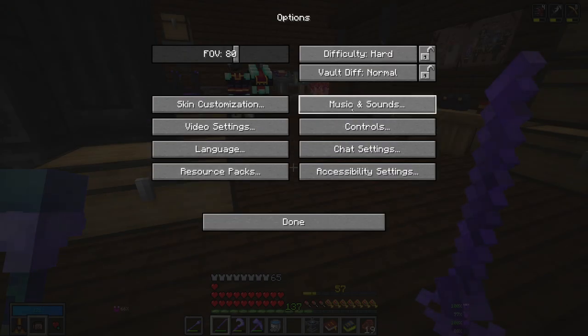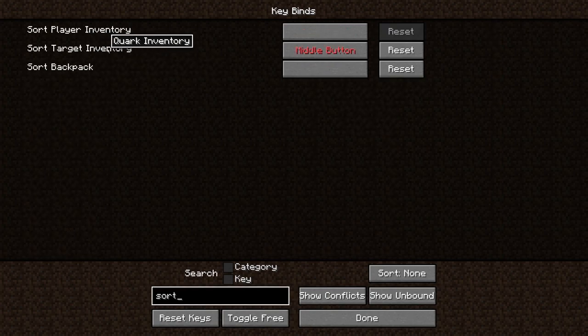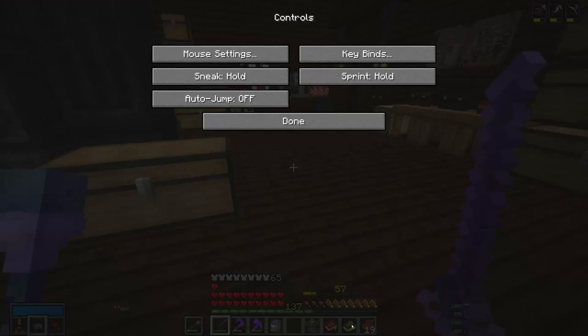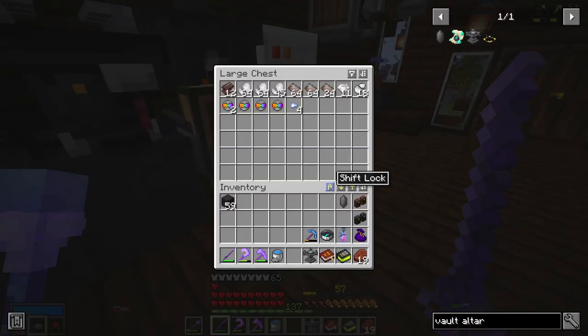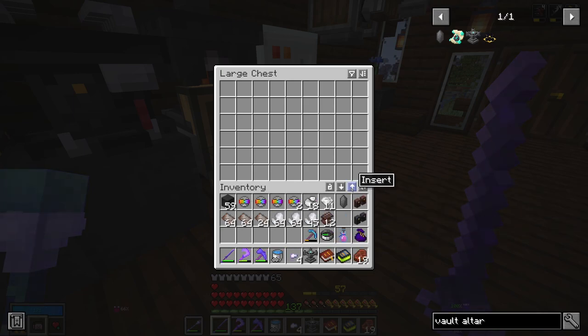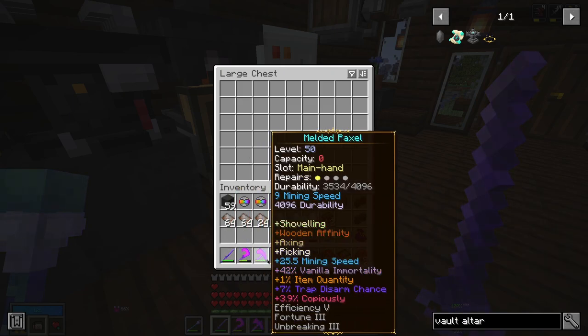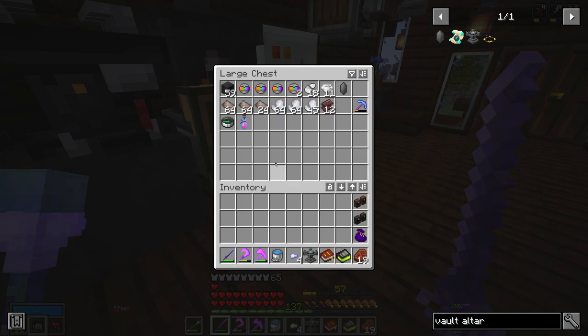Another useful thing to know is that if you go to Options, Controls, Key Binds and search for 'sort', you can find the option to sort target inventory. Setting this to the middle mouse button means you can middle-click inside any inventory and it will automatically sort it — this can save you a ton of time when looting in the vaults. You can also lock or unlock your personal inventory to stop accidentally extracting or inserting items. Be careful with the insert option, as items from the top part of your inventory — not your hotbar — will be sent up.